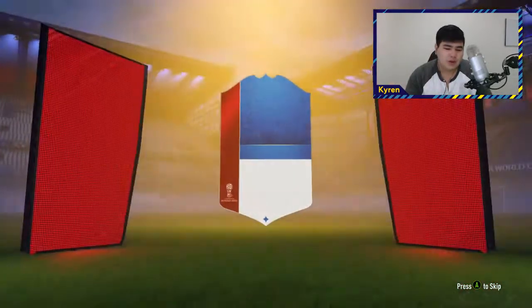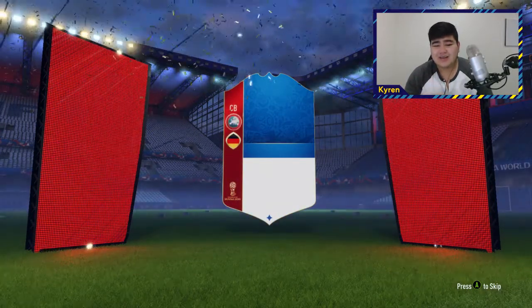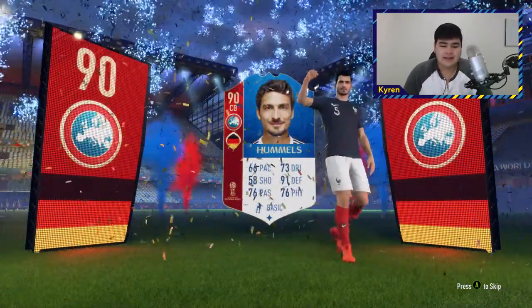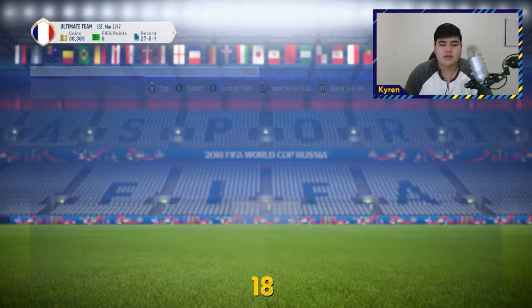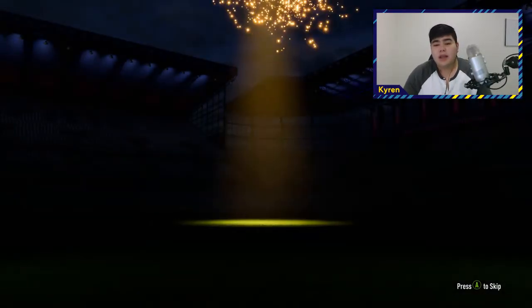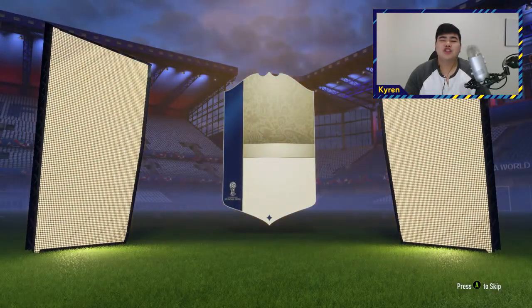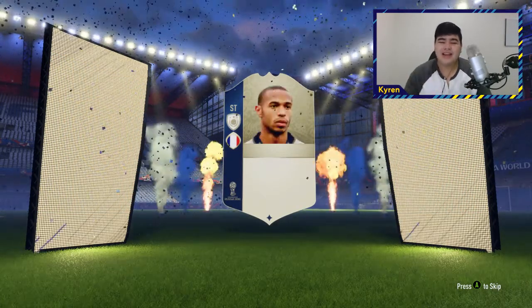From the first pack we got Walker, the second one contains a 90-rated Mats Hummels. As I said last episode, we were just dumping everything into World Cup mode. I'm on 33,000 coins right now, and in this pack — this is the reason I was putting coins into World Cup mode — we're going to get another icon.